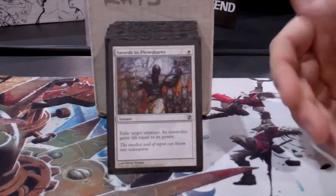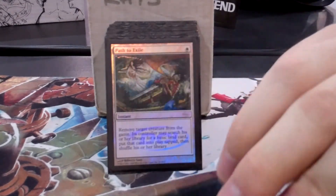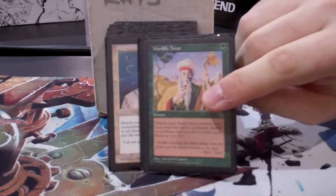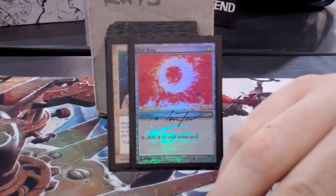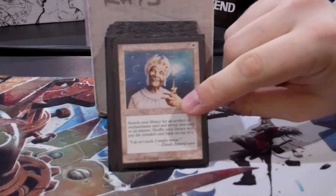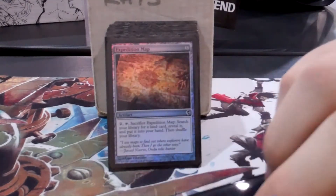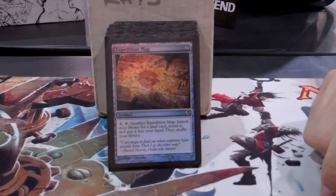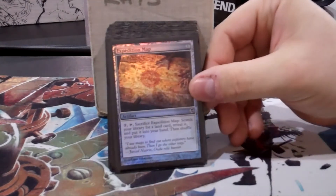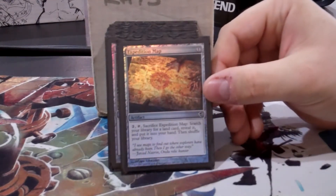Here we're getting some spells, so there's a little bit of spot removal to help bust up stuff and tutors. Expedition Map is probably my favorite artifact to add to any commander deck — just the number of times I've been able to go get and keep my mana going, like going to get a Gaea's Cradle and just going off on a turn.